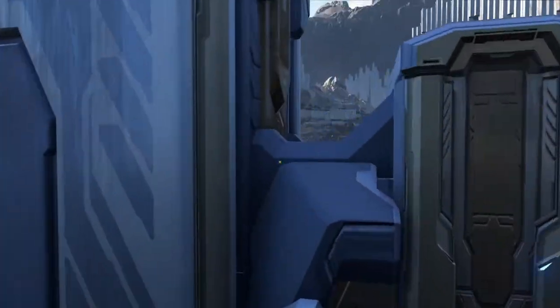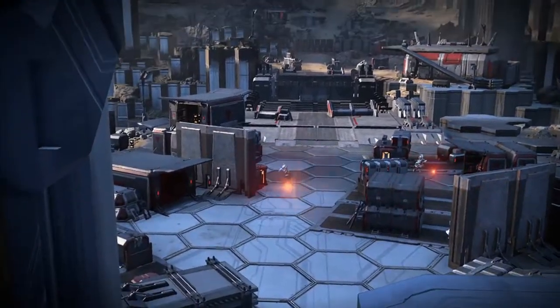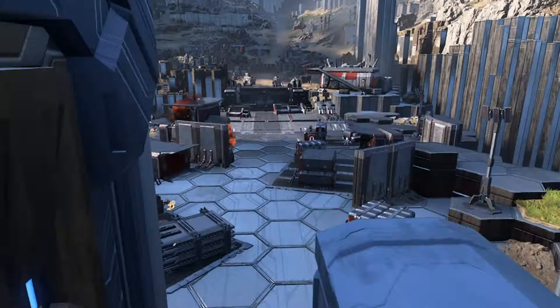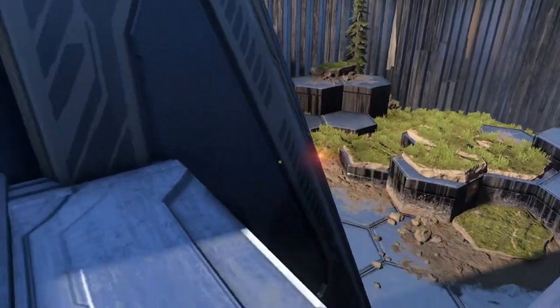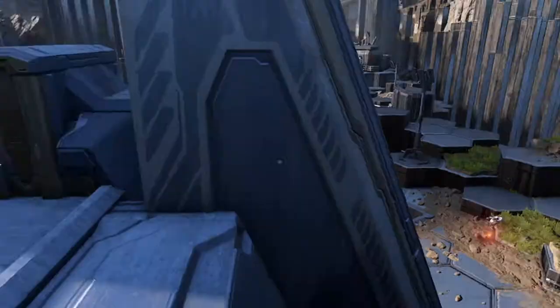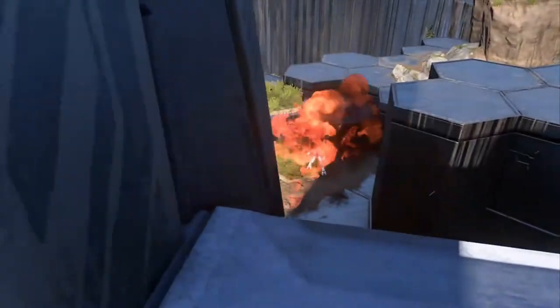From on top of the main console platform we can start taking pop shots at some of the bandits with our rocket launcher, picking them off one by one. There's going to be a bunch of jackals, elites, and grunts to deal with here. Your only real threat is the elite near the door just below us, as he'll start throwing grenades.